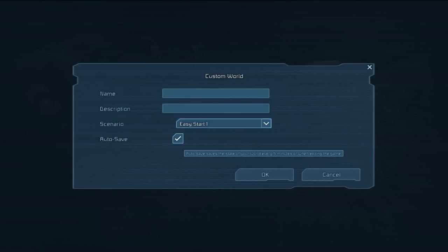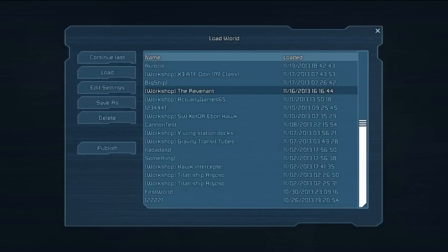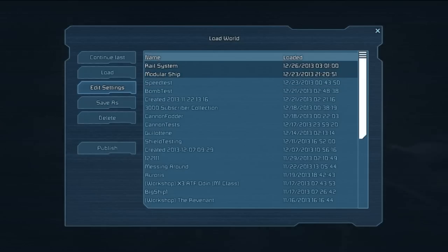Once you've created your world, played around in it a bit, and saved it, you load it back in through the Load World option. This shows all the worlds you've created in order of which you've last played them. You can rename worlds through Edit Settings, which also lets you toggle autosave on or off. You can also use Save As to rename a world, or delete a world entirely.